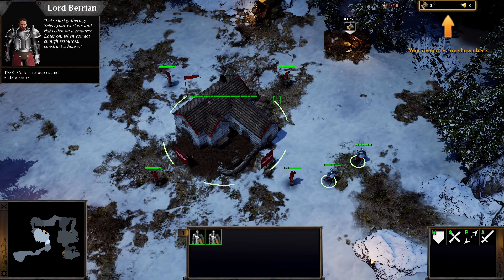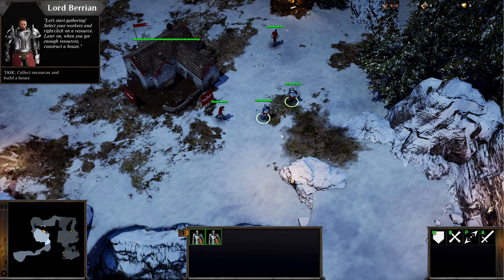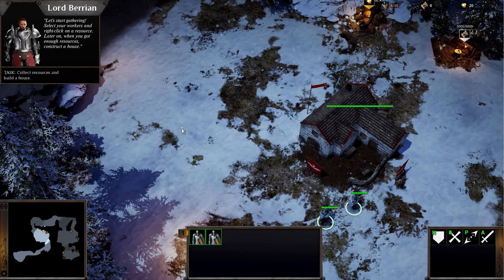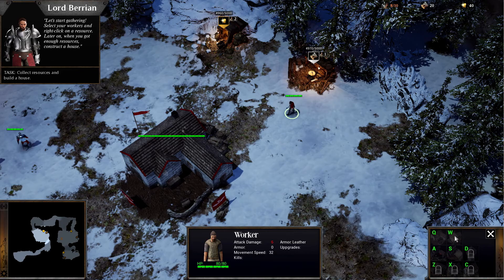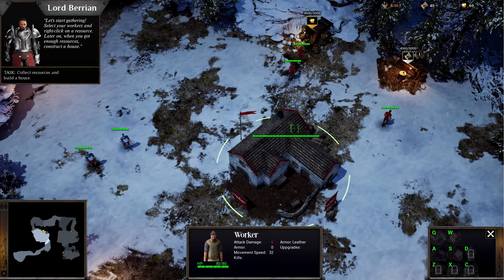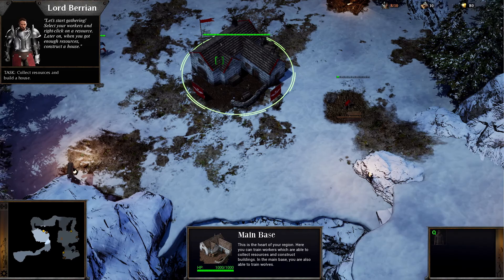Let's select some of our workers — you can gold mine a little bit, and you guys please collect me some wood. We do have unit groups, which is always useful. Let's see how much we actually need to construct a house. It's the build menu — a house costs 50 wood, which I should have in a moment. Once this guy comes back, you can construct me a house.